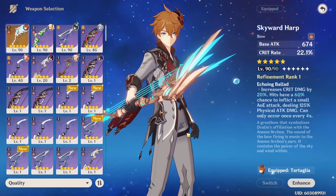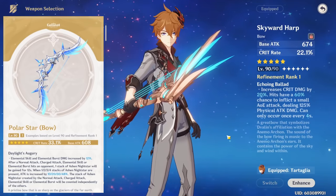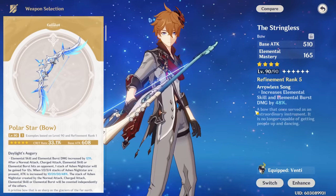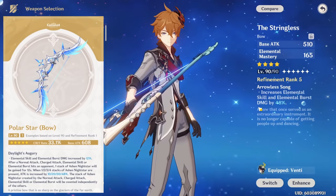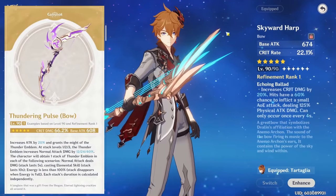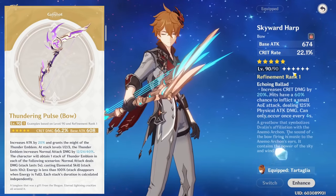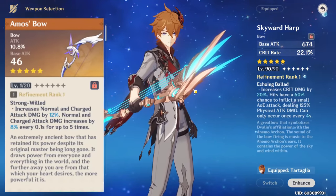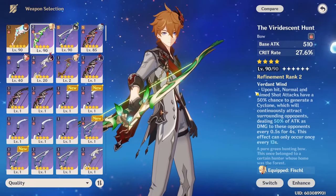Childe's best weapons are the 5-stars, all very good. The new bow — Polar Star — is best overall: it buffs skill and burst damage, and after hitting an opponent with a normal attack, charge attack, skill, or burst, it gives up to 48% ATK at R1, which is absolutely amazing. Thundering Pulse gives massive Crit DMG with a good effect, and Skyward Harp has very high base ATK with Crit Rate and Crit DMG on its effect. All three are similar in strength; Amos' Bow is also viable as a stat stick.